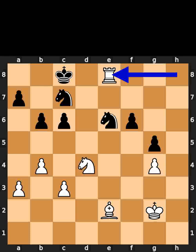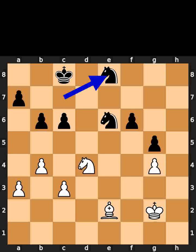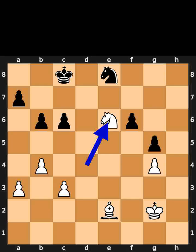White takes the rook on e8 using the rook with check. Black takes the rook on e8 using the knight. White takes the knight on e6 using the knight.